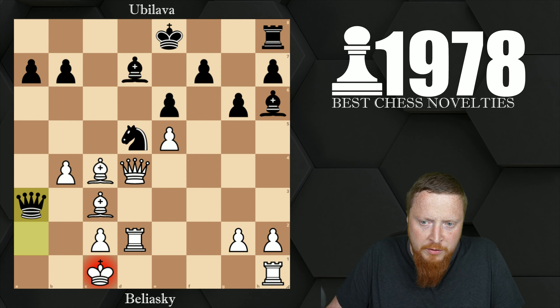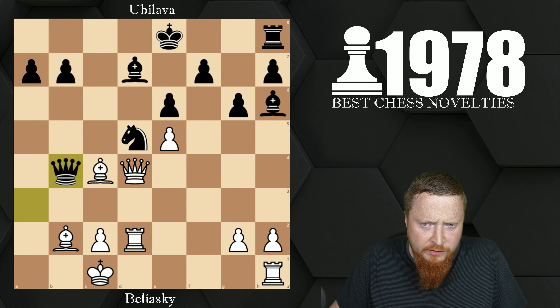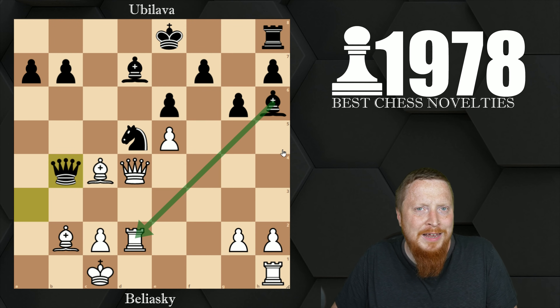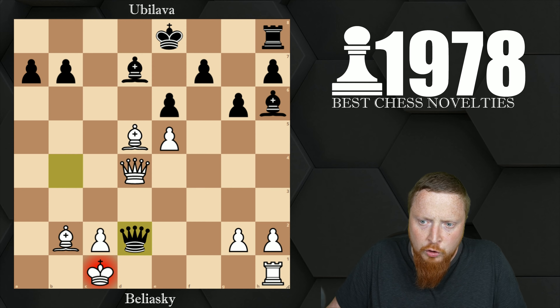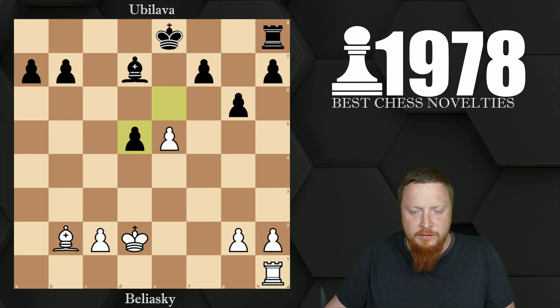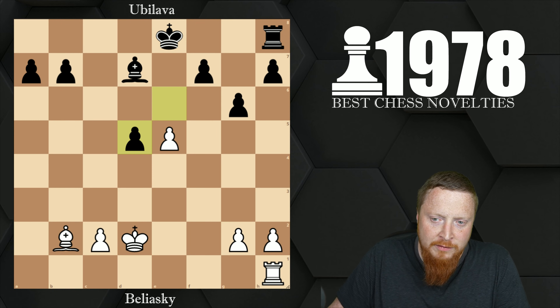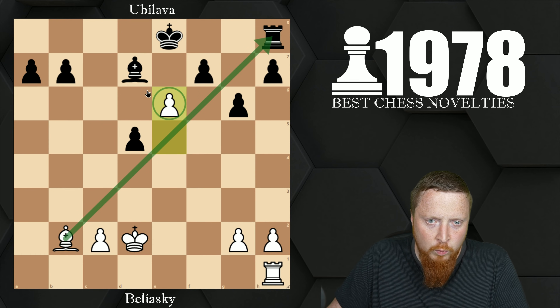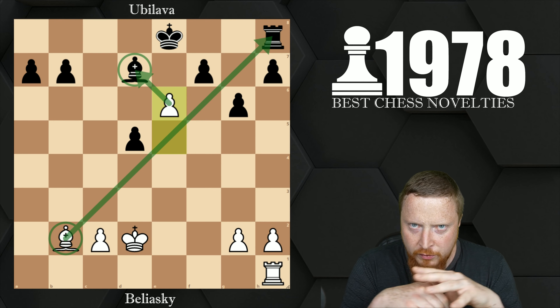Queen a3 check — the bishop retreats and the queen has to take on b4. Even here it seems surely black is doing all right, but it's those who calculate that little bit deeper. Bishop takes d5 — the queen has to be exchanged off, and you have to try and grab the rook. The exchanges continue, and it's probably around here that black realized this is not a safe position even though it looks okay. With the next move white gains a great and winning position: e6 threatening the rook and winning the bishop. Yes, black has some pawns, but the bishop is much stronger, and white went on to win a very nice game.